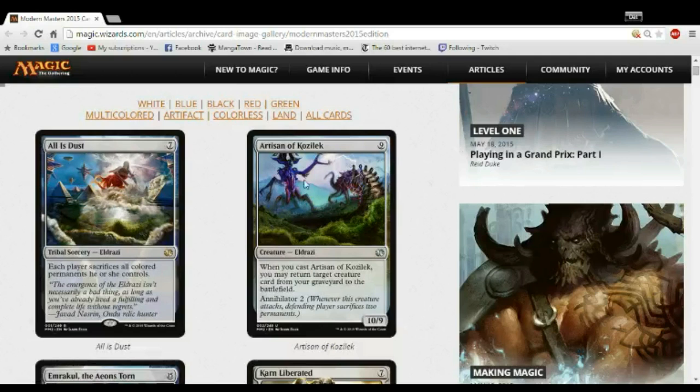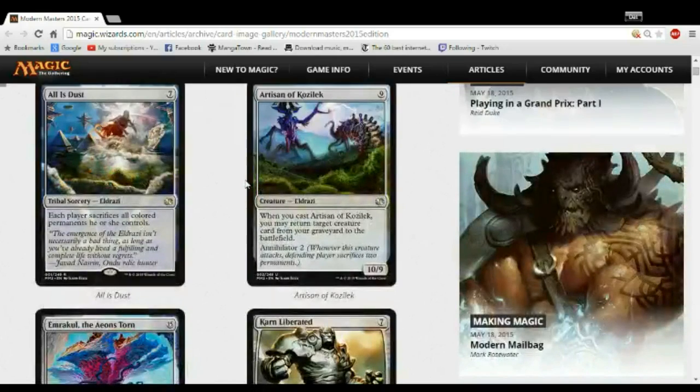Next up is Artisan of Kozilek. Artisan of Kozilek is an extremely good uncommon because it fits in almost any deck. In draft it's a little faster so you might not always reliably get to it, but if you're anywhere close to green you can pick Artisan of Kozilek every time and it'll be really good. Not as good as All is Dust, but you'll have a huge creature and if you have any target whatsoever, Artisan is amazing. If you ever get to attack with it, they're not winning that game — they have to kill it on the spot.